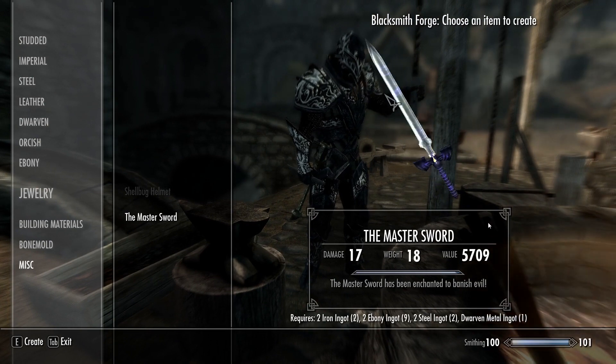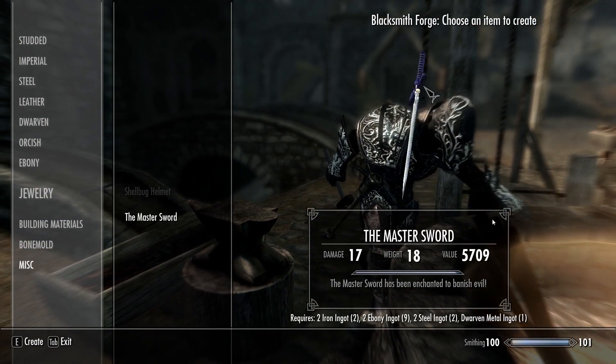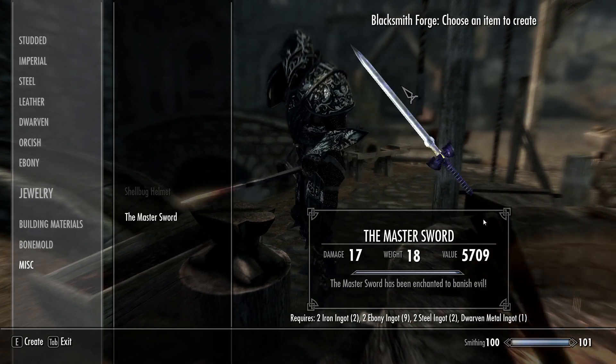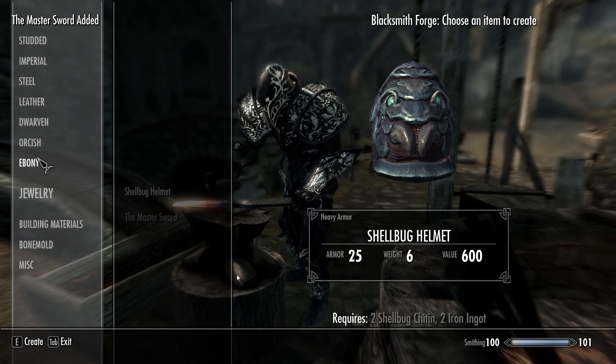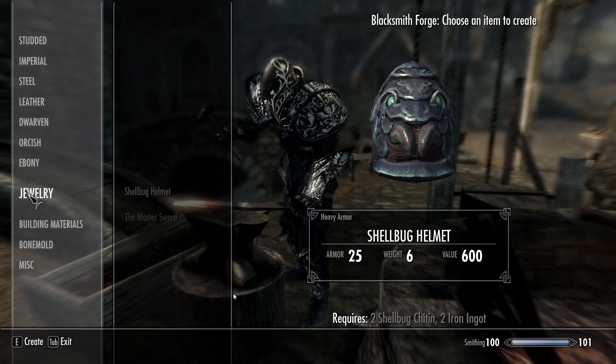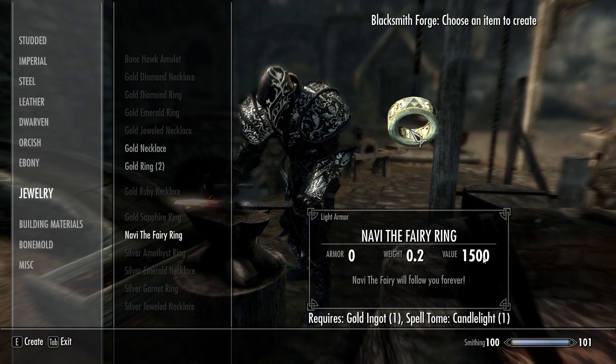Once you have the mods installed — I use the Steam Workshop by the way, I'll put the links in the description below — you can forge these at any blacksmith forge. The Master Sword is located in the miscellaneous section of the crafting menu, and the Navi ring is going to be in the jewelry section.